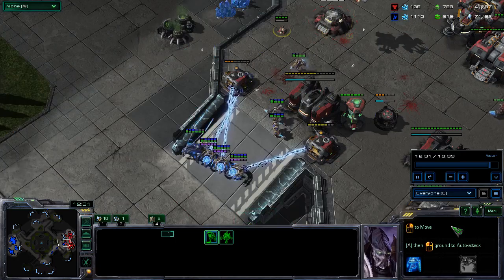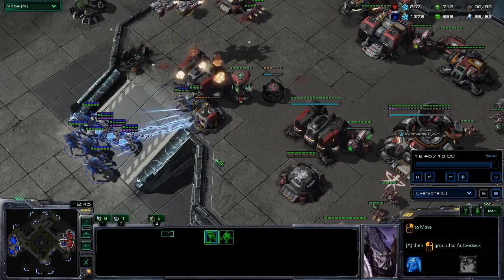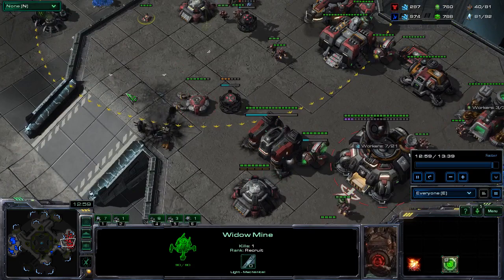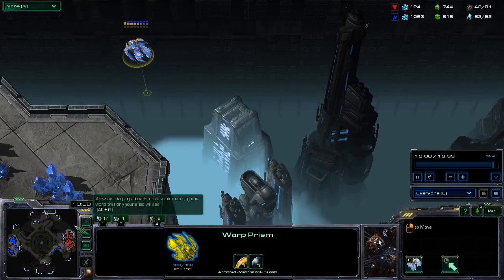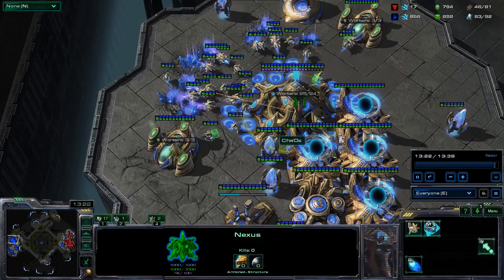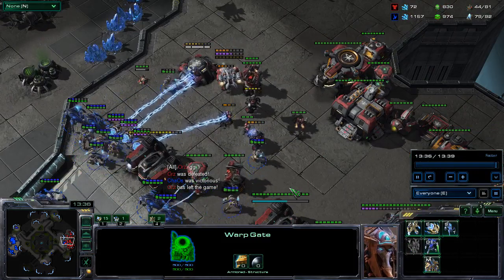This type of strategy only works if he's not ready for it. You have to scout with the Hallucinated Phoenix and make sure he's not ready, and then just kind of poke and prod in both areas. That way you have clear vision that you're going to be able to get in and not lose everything in the back. As you can see, I saved the Warp Prism, which put me in a really good position. Probes are doing pretty good back at home. I've done enough damage, so I can probably just go in and win.